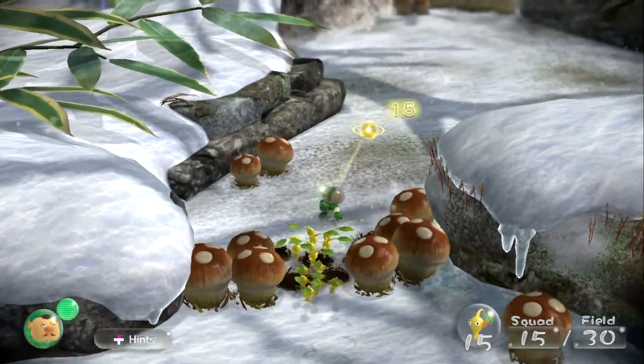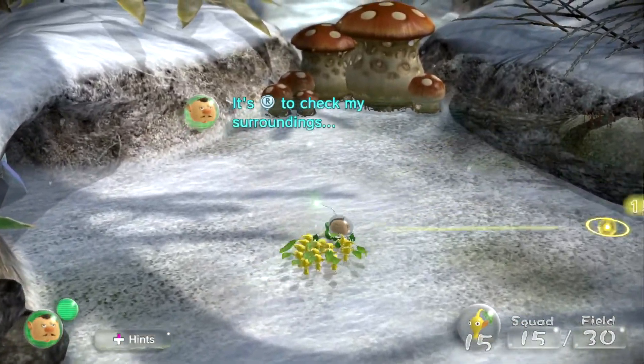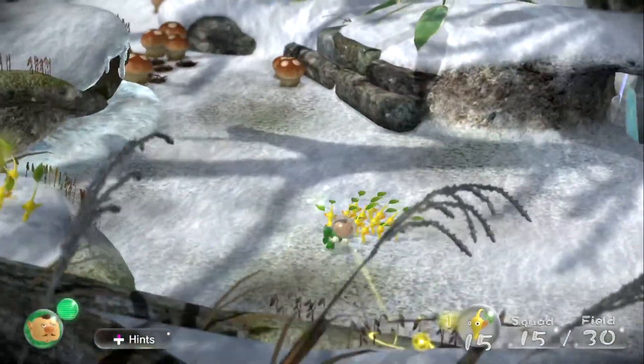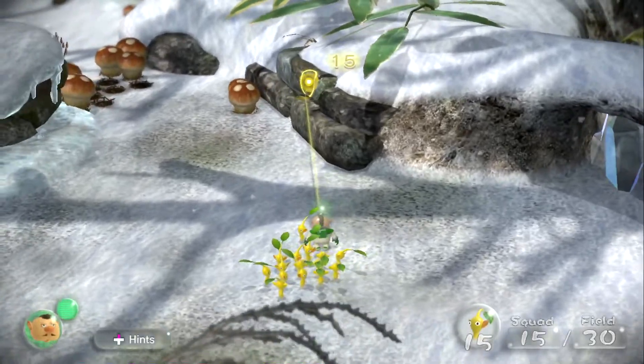Let's go. I should look around for my crew. It's R to check my surroundings, and pressing ZL will let me see what's in front of me. So R rotates the camera and ZL centers it. Perfect.